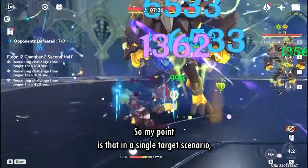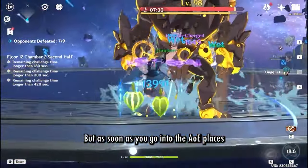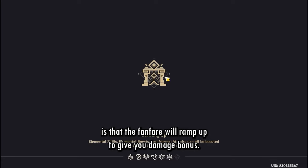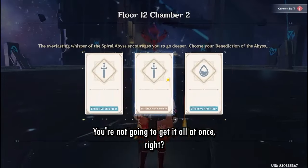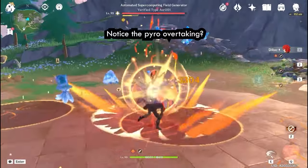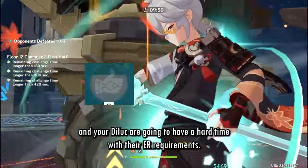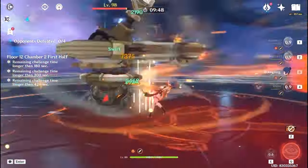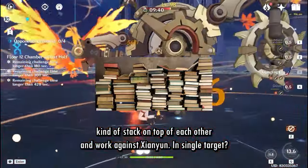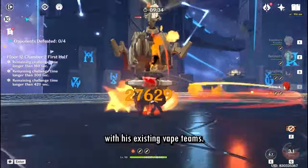My point is that in a single-target scenario, she will be a fine option for Diluc. But as soon as you go into AoE, Xianyun will not feel good at all. Another thing to keep in mind: Furina's Fanfare will ramp up gradually — you won't get the full damage bonus all at once. You also want to use Diluc's E in between plunges, which will also remove some aura, so you have to play around that. If you don't use Diluc's skill, both your Bennett and Diluc are going to have a hard time with their ER requirements. All of these small problems stack on top of each other and work against Xianyun.